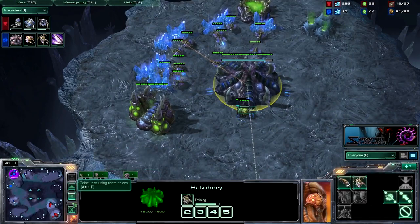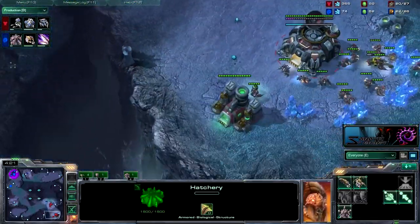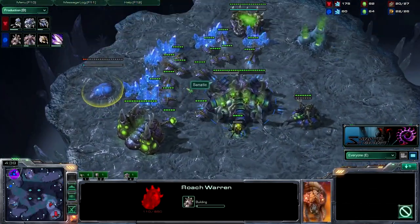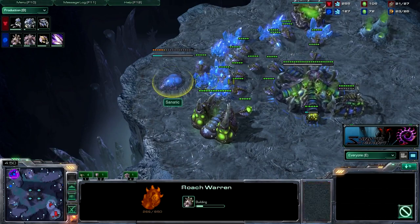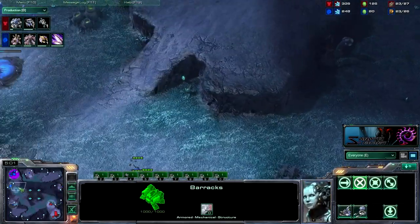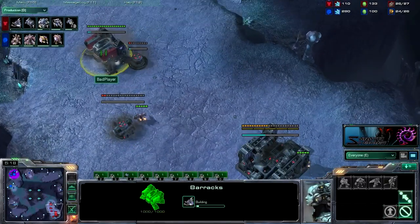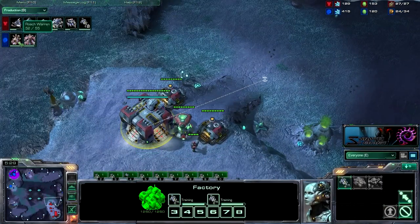I'll cast another ZVT with ultras if you want — except ultras get stuck going up ramps, which is a sore sight. I did go speedling expand, which I don't do very often — maybe 1 in 20 times against Terran. I'm not very familiar with it, but I'm getting my roach warren down. I have my roach warren down by 4:40, which is where you want it to prevent hellions from doing too much damage. It's cross positions so the hellions will take a while to reach me.